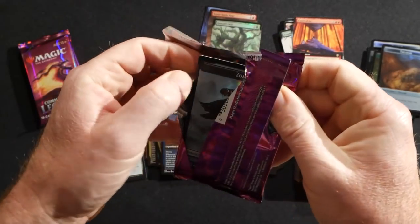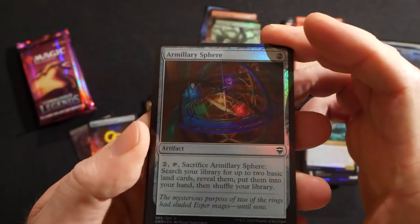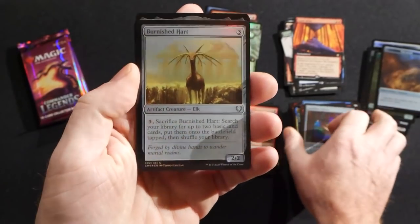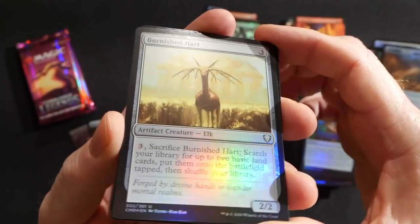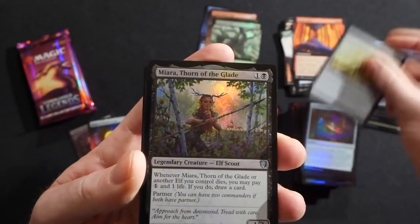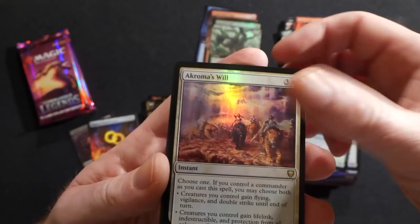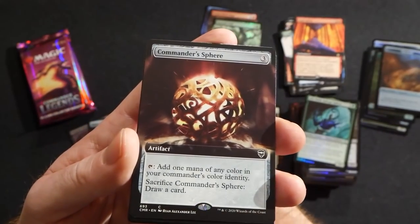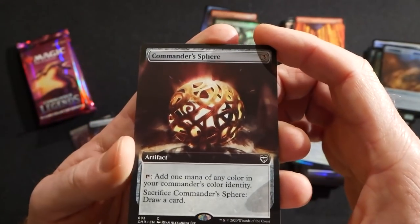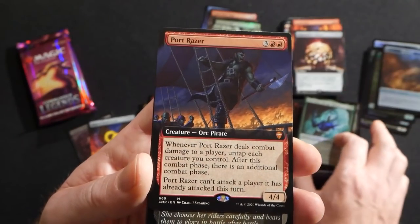This will be the last box opening we do of Commander Legends, so hit me up in the comments — I really do want to hear what you guys are thinking of this set. Burnished Hart is another one that always gets a lot of play in Commander, always in high demand — constantly sold out in the store. Really good to see cards that are in high demand ending up in the set. Commander Sphere extended art, a Port Razer — another new awesome pirate.